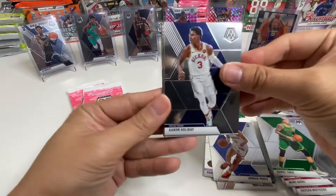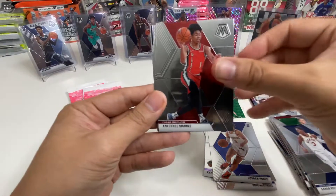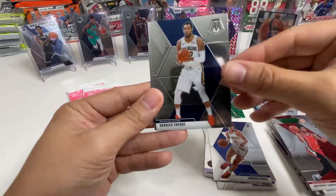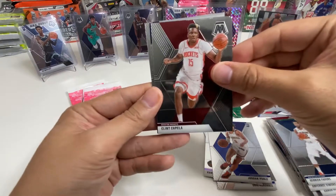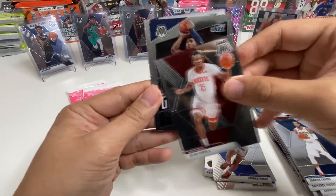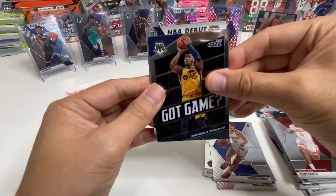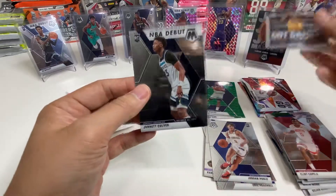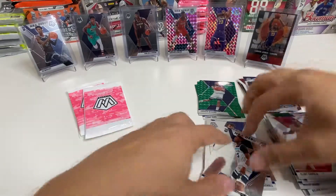Aaron Holiday, Anthony Simons, Derrick Favors, Clint Capela. Looks like we have an insert — Got Game Donovan Mitchell. And it's going to be a debut of Jared Culver. So we totally struck out on the regular cello packs — strike three, you're out of there. But let's see if the pink ones can save the day.